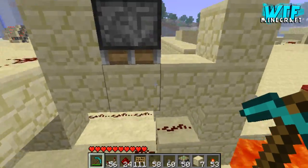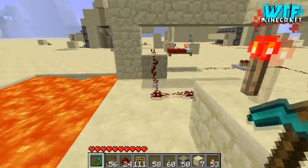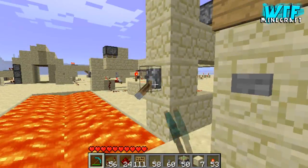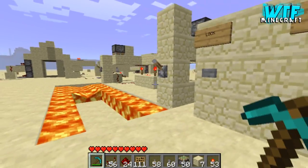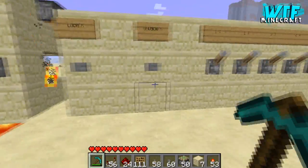Then we added a deactivating system so when we pressed a button, this piston came down deactivating the redstone, which would deactivate the levers — which means we won't be able to use them anymore, they wouldn't work.